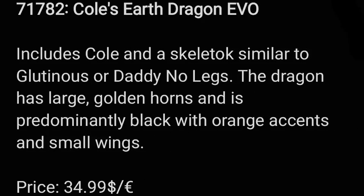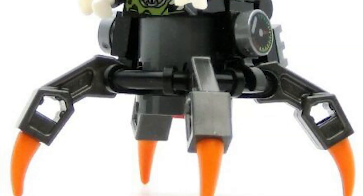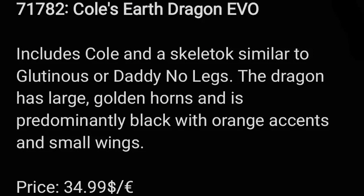There's also going to be a Cole Earth Dragon Evo, which includes Cole and a skeleton similar to Daddy No Legs, so basically it's going to have several legs on a circular piece. I'm going to put up a picture of how it looks. The dragon has large golden horns and is predominantly black with orange accents and small wings. The figures are going to be Cole and a skeleton for $35.